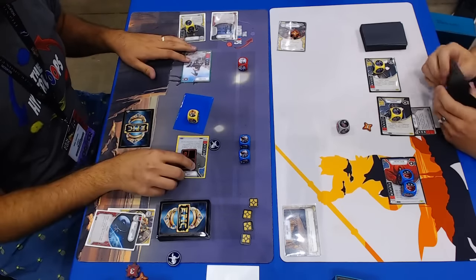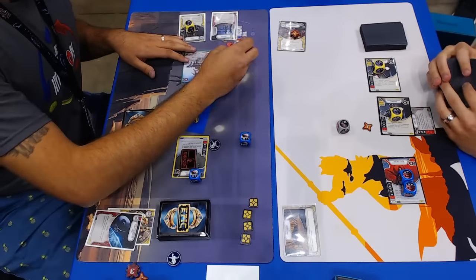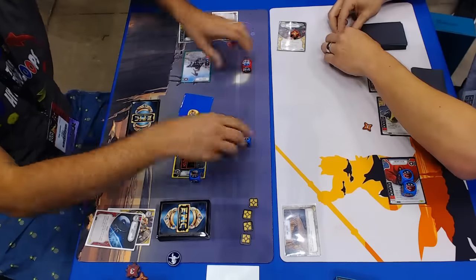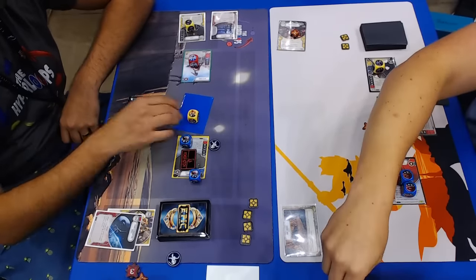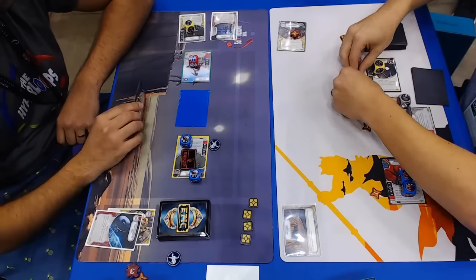Looks like we have Snoke plus the Battle Droid plus two indirect. But Aphra's up the board and only doing five? Aphra's the card engine too — every time you get an indirect damage dealt to yourself, she draws you a card. So without that engine, he's going to be hurting.